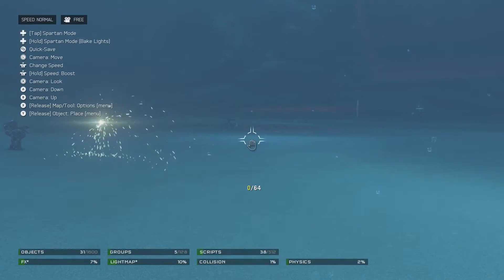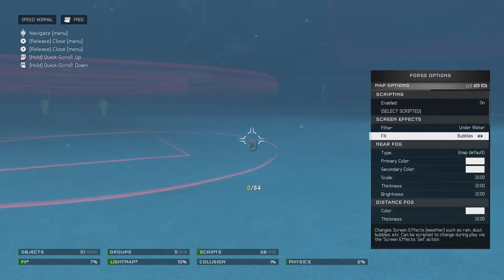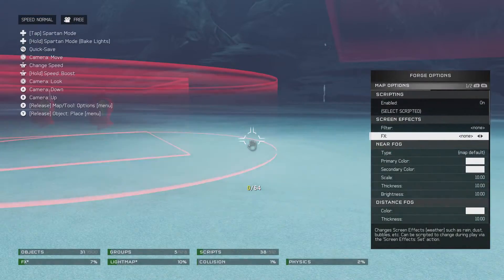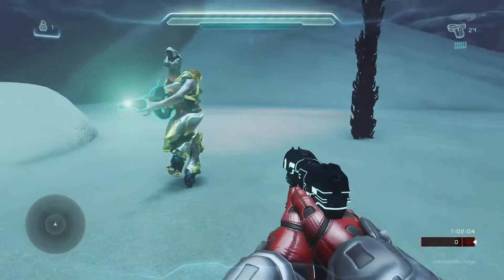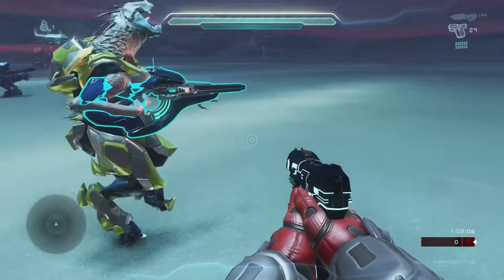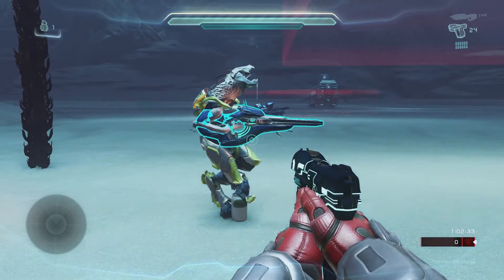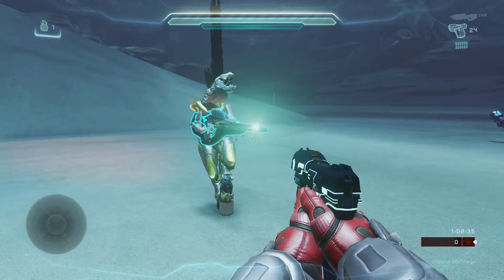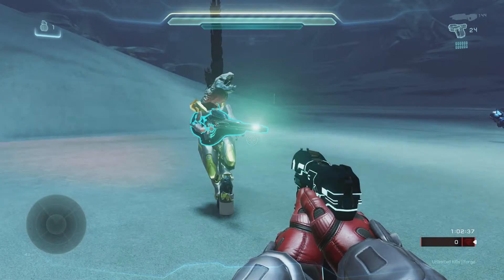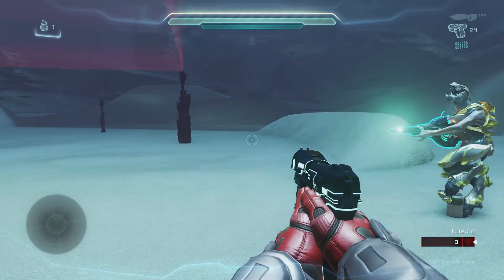So first things first for AI basics, we're going to do single shot firing, multi shot firing, and targeting attacks. So we've got our nice little jackal here, on one foot, standing on this nice little soda can — he's got a rifle in hand. And he is going to be scripted to shoot once every four seconds or so.